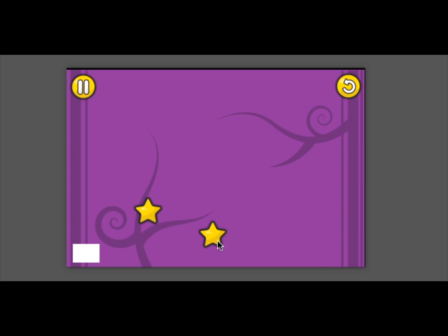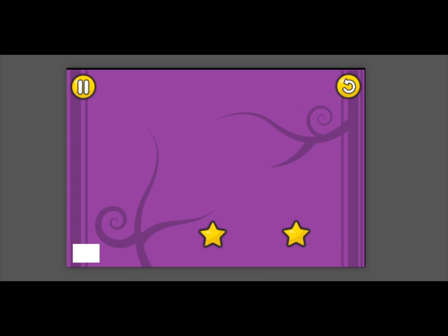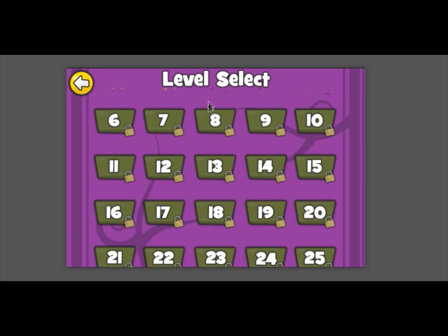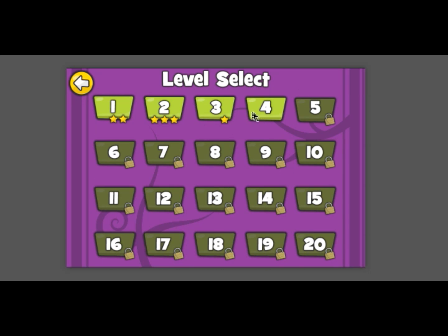In this one, I'm going to get all three stars, and then I'm going to go to the next level and choose one star. Now I'm going to go back to our menu. You'll see I've got two stars, three stars, one star, and the next level is unlocked ready for me to go. I can select any of the locked ones and it won't take me there. I can even click and drag on a level and when I let go, it's not going to take me to that level — it'll only take you to the level when you actually click it.